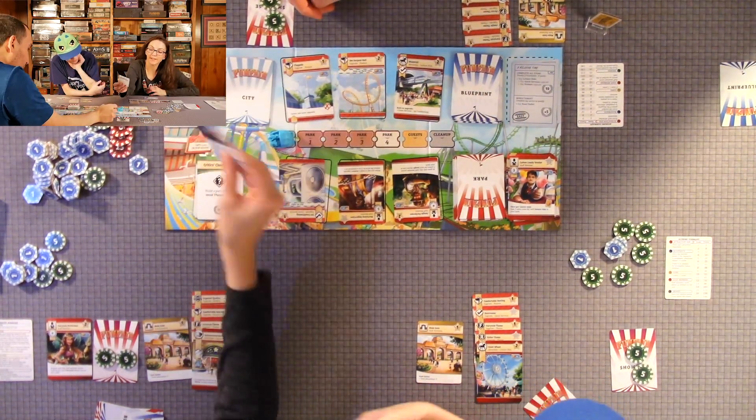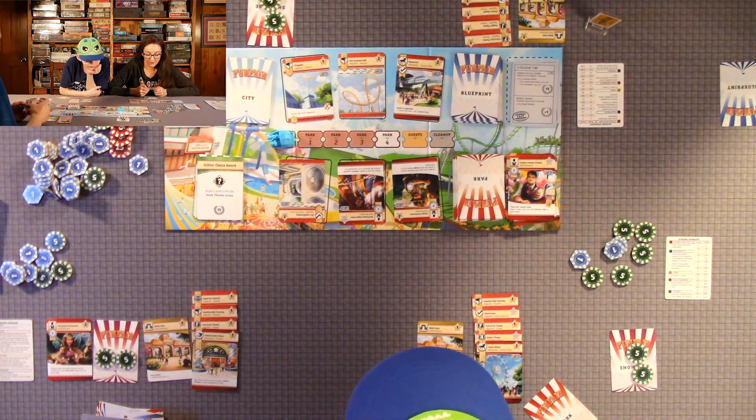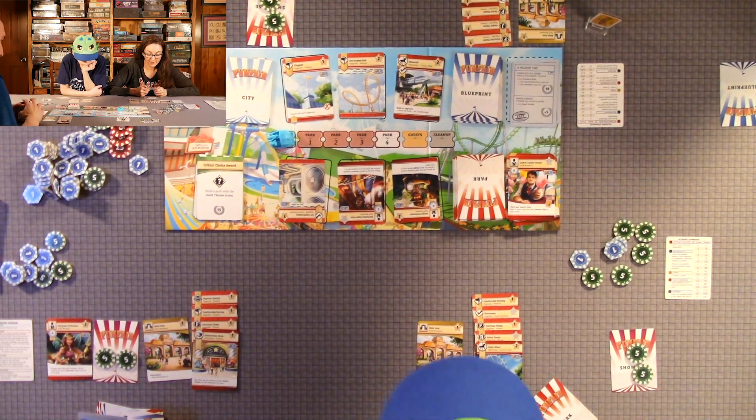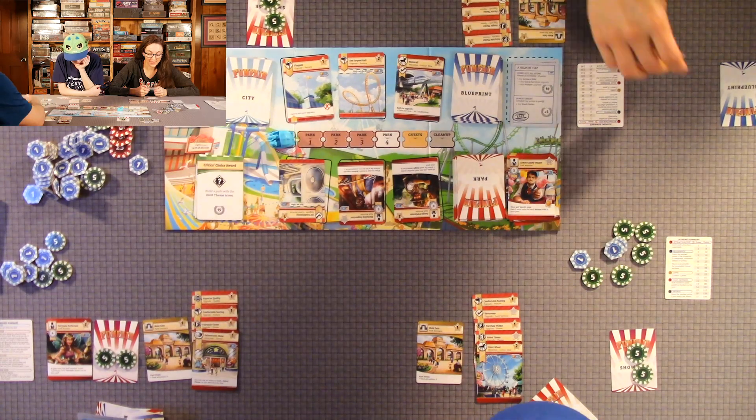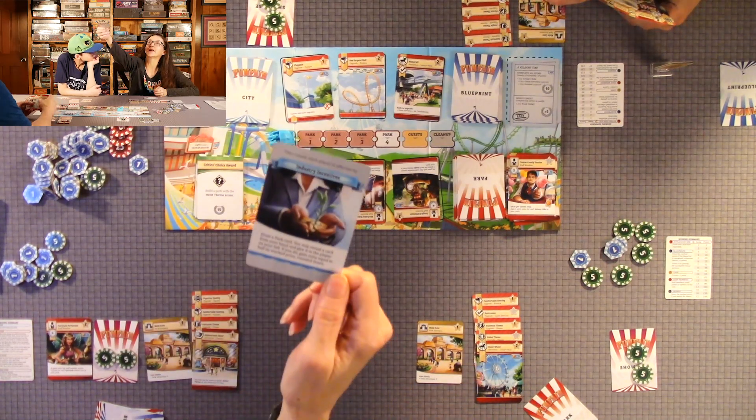We draw the city card — round three: industry incentives. Draw a park card. You may reveal a card from your hand and give it to the player on your left. If you do, gain coins equal to half its marked price rounded down.